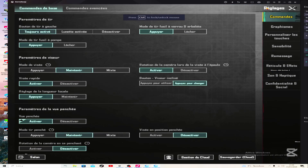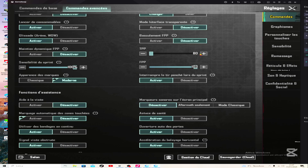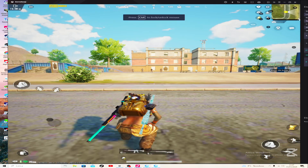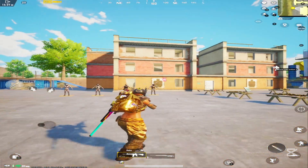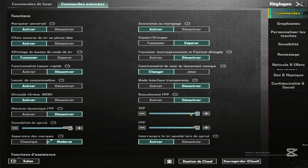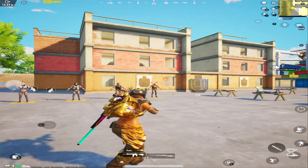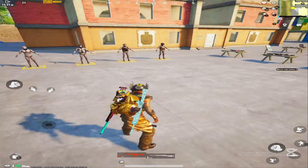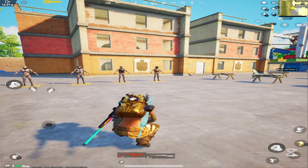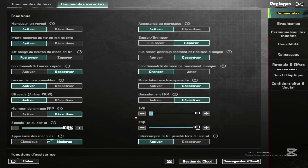Now I will show you my PUBG setting. When you come here, put 18. Look the difference — that is why you have to put 18. It's so important. It's not just for PC, even mobile. You have to put 18.